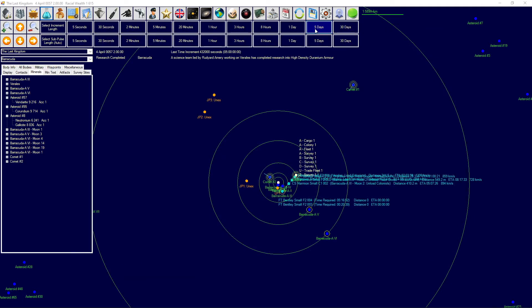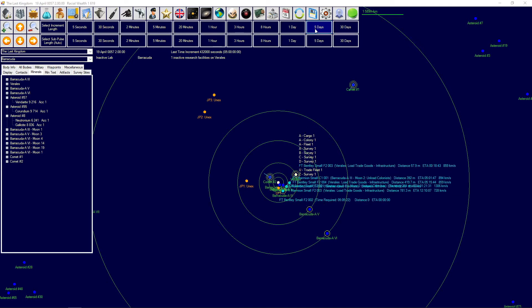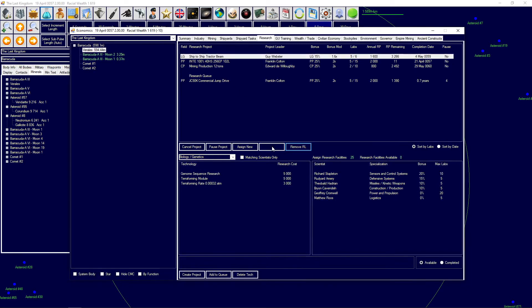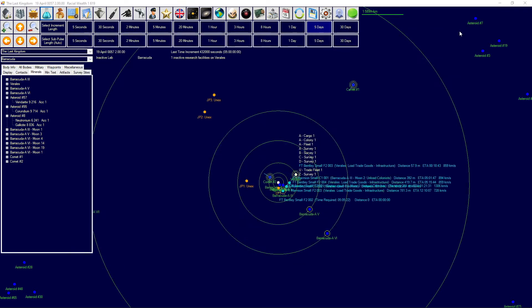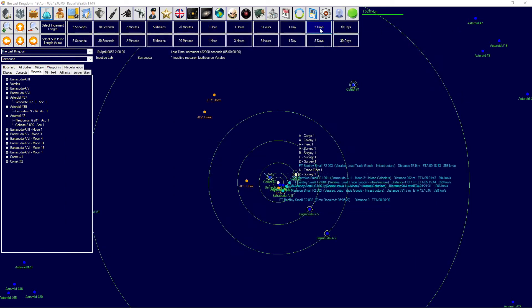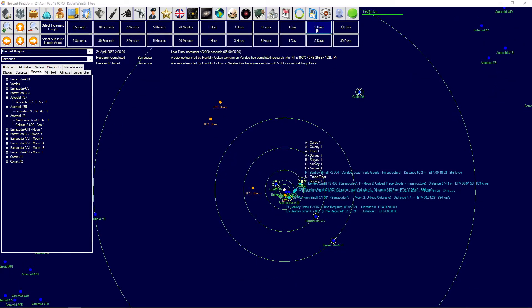More important for us right now is to actually exit the system so we can get a new horizon so to speak. We've got another research lab, so I'm going to put that under the Tractor Beam — actually the Tractor Beam is still a good idea. Now it's getting 1600 points per year, so it's about two years until we get the Tractor Beam, and then we can start building Tugs. Once we get the commercial jump drive we can start setting up jump tender designs.